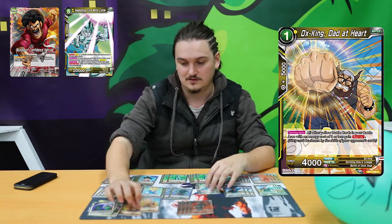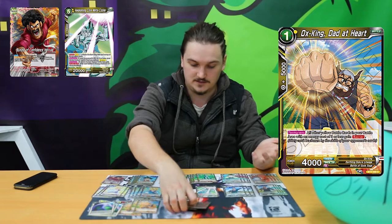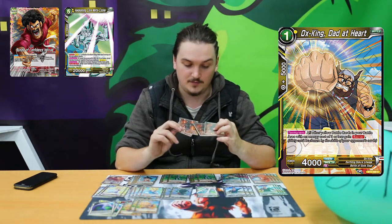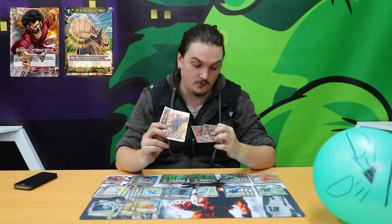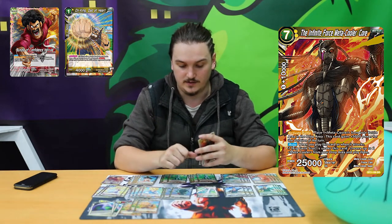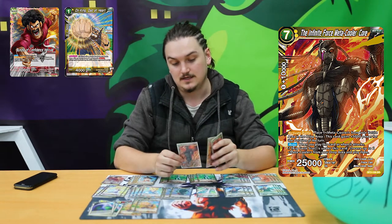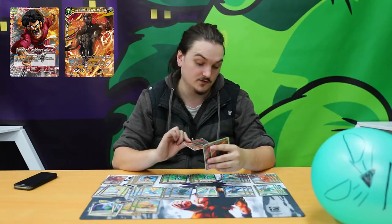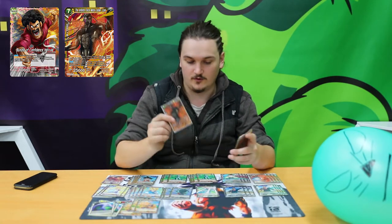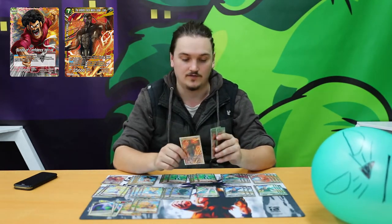I didn't actually mention Ox King — Ox King is usually two drops, three drops with barrier. I play four of the Infinite Force Medicals. Basically when this card swings, you can play two of these from your drop area and you can KO as much as you want during battle. So once you swing with all of these, you can KO and give this card 5K, so it's pretty good.